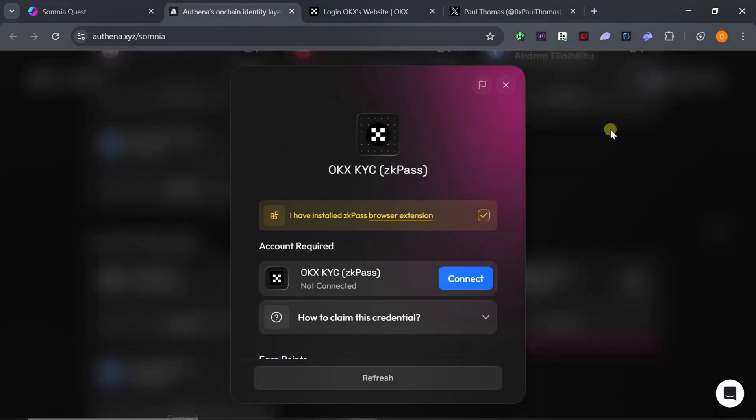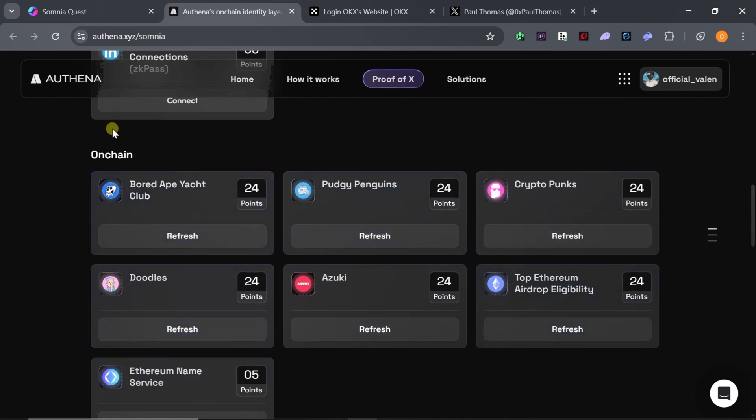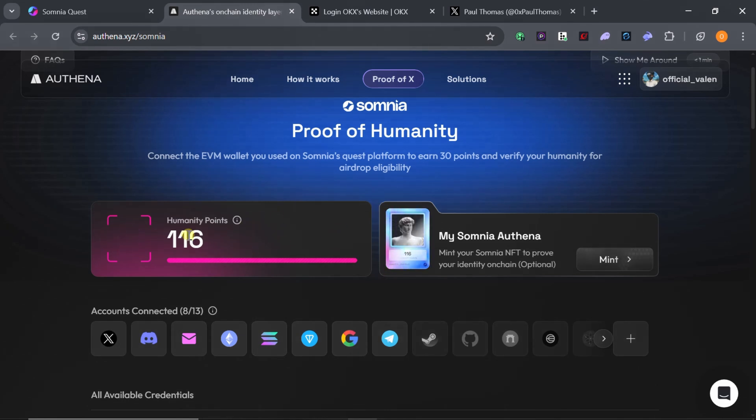Once done, you will get 100 points from connecting your exchange. With 100 points, you won't need to worry about the NFT-based options, as most of those NFTs are very expensive — Bored Ape Club is over $500 and Pudgy Penguins is also very expensive. You also won't qualify for Ethereum activity tasks if you haven't been active from the beginning, such as getting Uniswap or Arbitrum drops. For someone new to crypto, passing proof of uniqueness via OKX or Binance is your best option, giving you 100 points — well above the 30-point minimum.